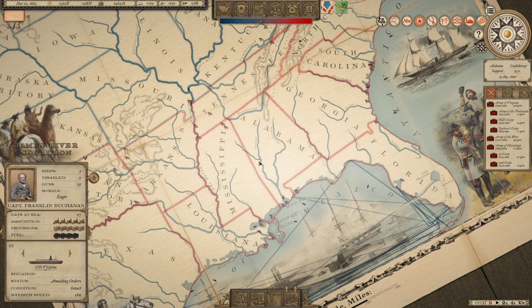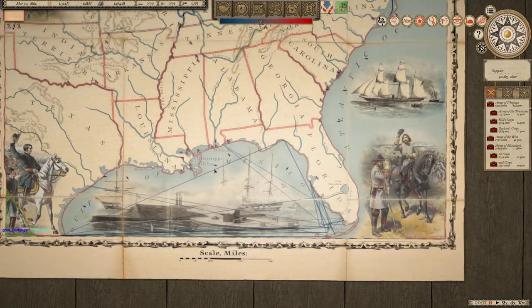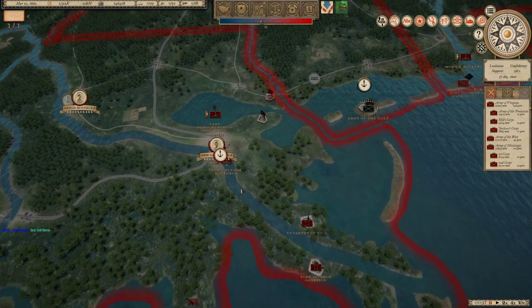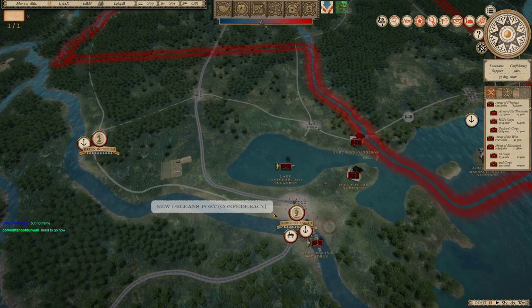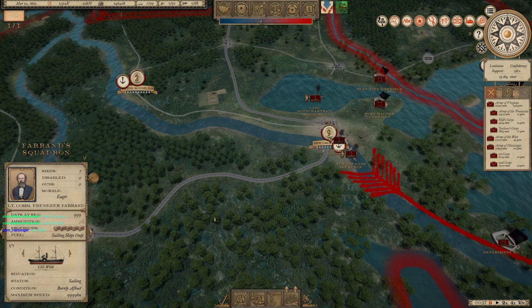Beta is beta - we're going to have to click that just so we can actually carry on. I don't know what ship was abandoned there, but we'll see what we can do. So we do have our other squadron now - so that's something we can actually work with. We do have the New Orleans Squadron and the Farrand Squadron here.